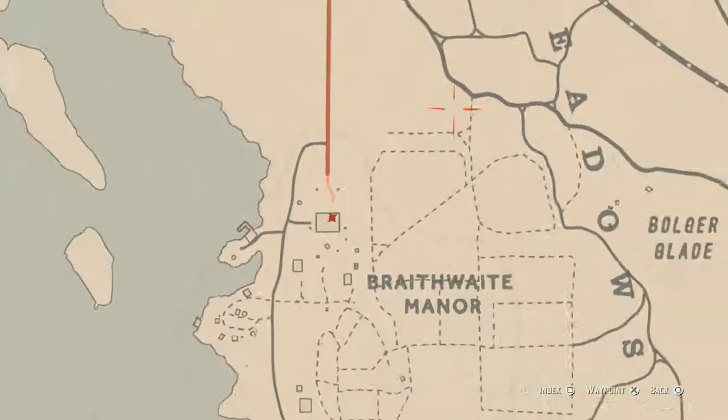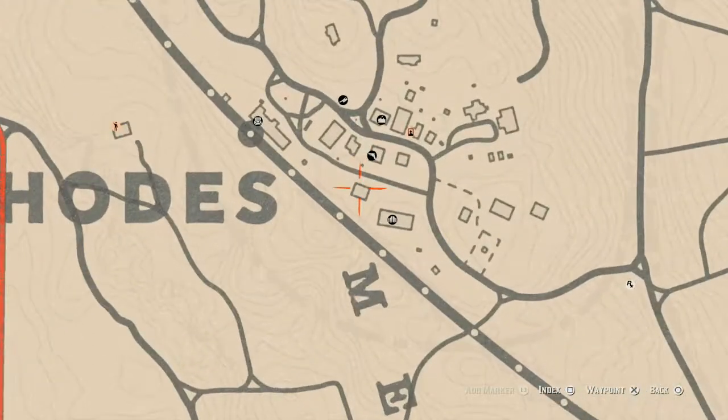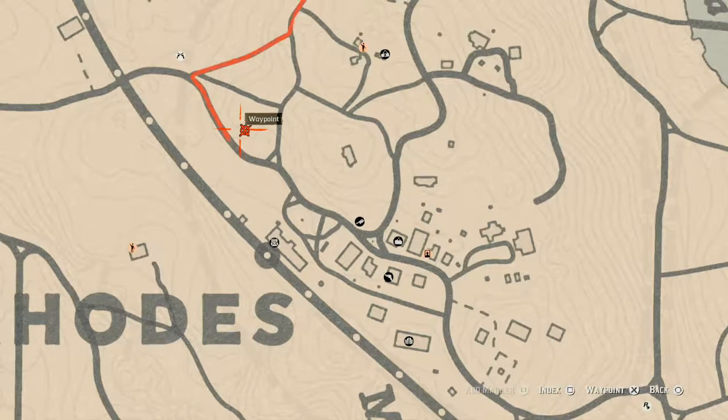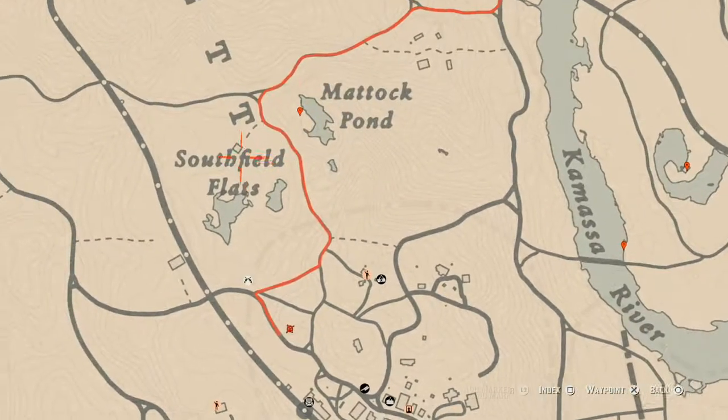Inside Rhodes, there's a tarot card inside a little barn — it's a Two of Pinnacles. On a hanging platform nearby there's a Three of Swords tarot card. There's also a lost jury right here — come over with your metal detector next to the giant rock and that's what you'll get.